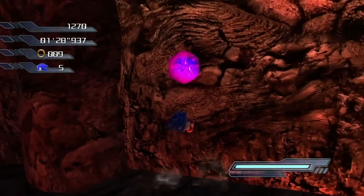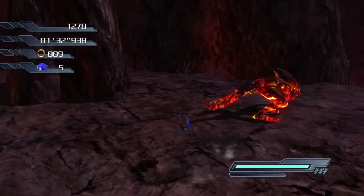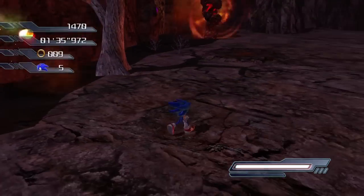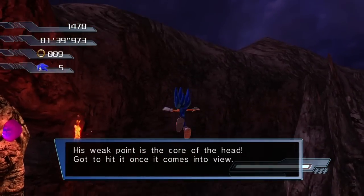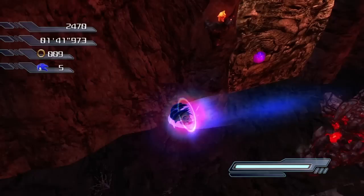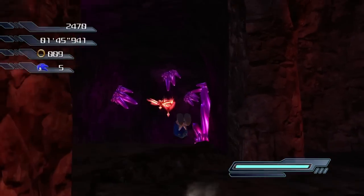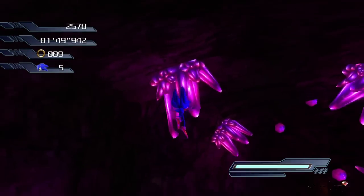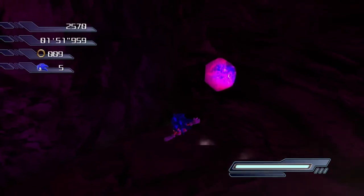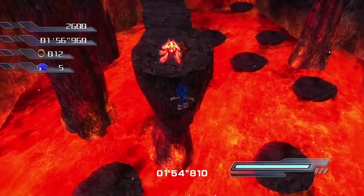Do we have to defeat all these enemies to unlock the door or something? You're going down, Mr. Chameleon Flame Guy. We got a giant — is that really it? We just hit it four times and it's dead? And that is enough to open the door. That was pretty easy. I cannot believe they have these gigantic enemies that look so menacing, and then I just homing attack them four times and they're gone. It's so simple.